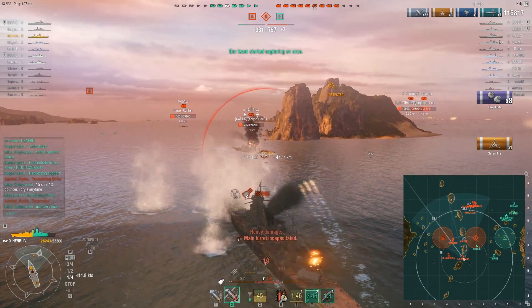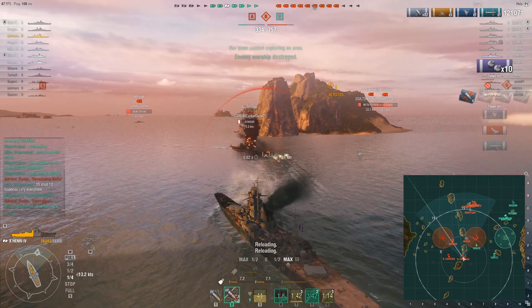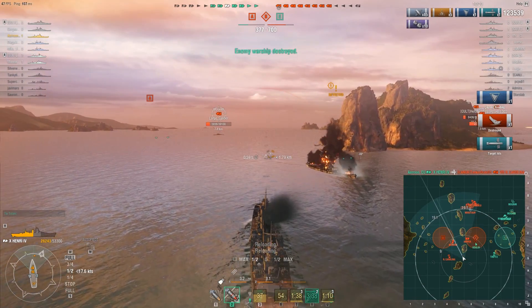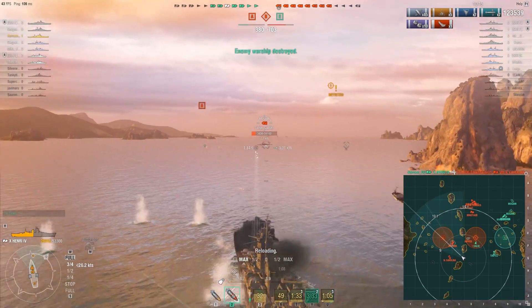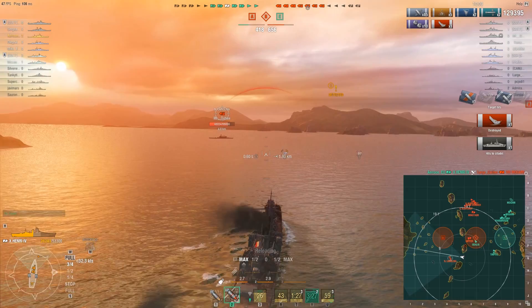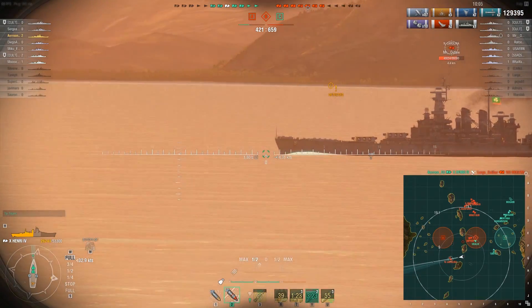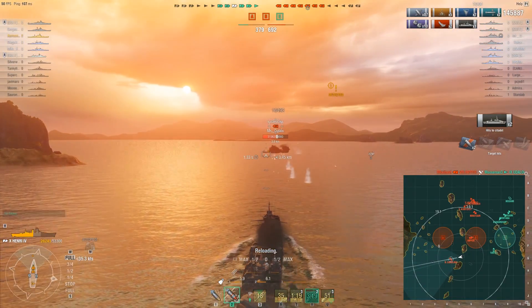Then my target for the guns will be the Mogami. Unfortunately one of my guns was broken, so I used damage control party because I need to be able to deal as much damage as possible. Mogami is the next target because she's showing a broadside and she is fairly low health, so one salvo should be able to do it — and there it is. Now it's just one North Carolina left, and she is showing a broadside too, which is nice. This time I did get two citadel hits.